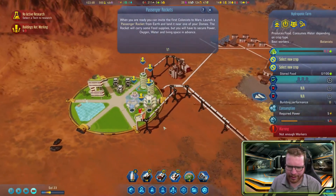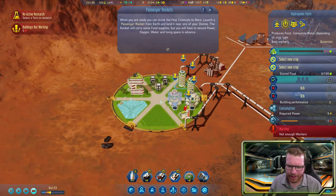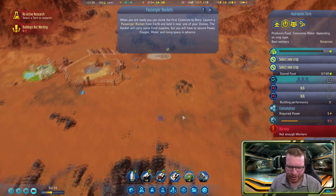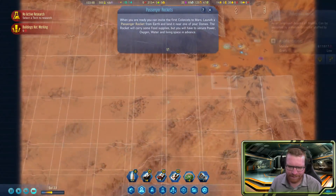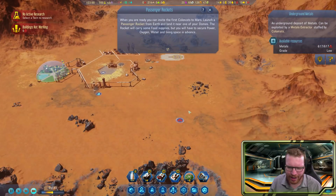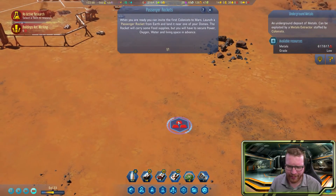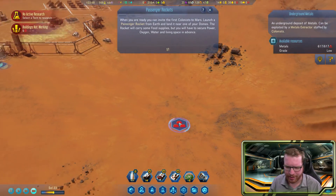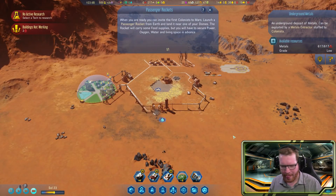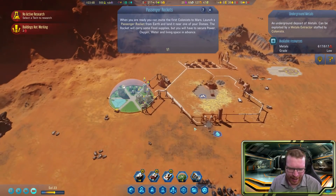We'll get some people in and begin working this area. This is going to be my main visitor center, and I'll probably build a factory area over here as well with a smaller dome for living, then have people working the metal extractor.